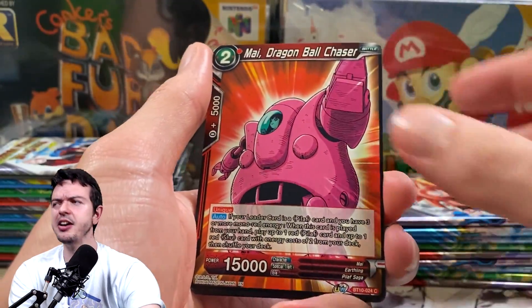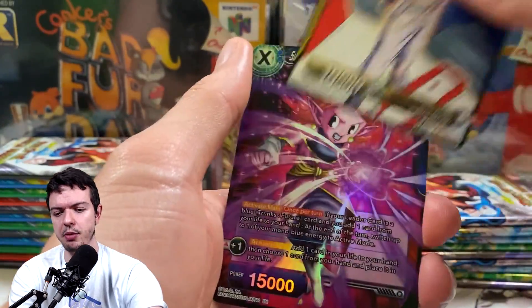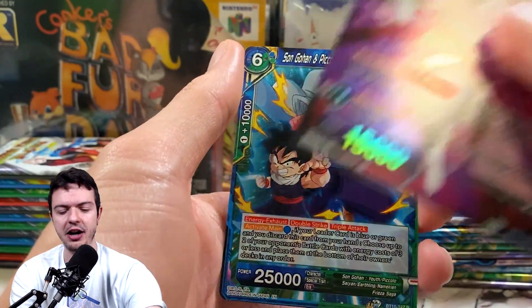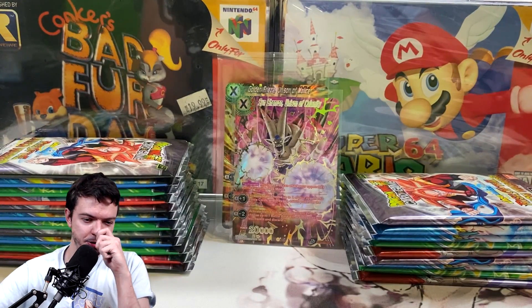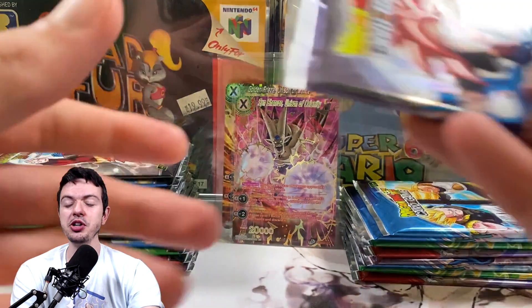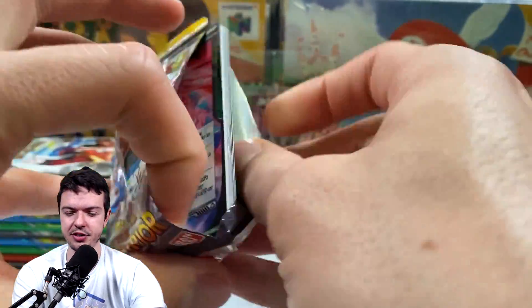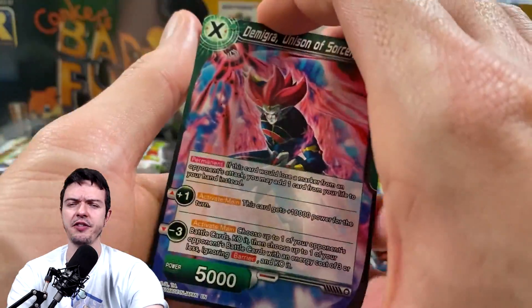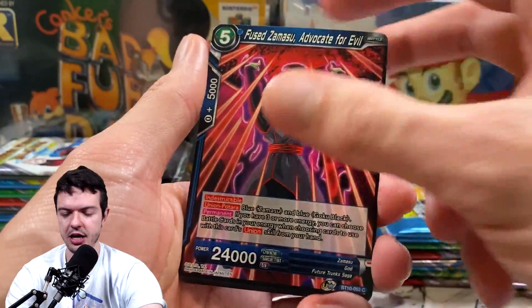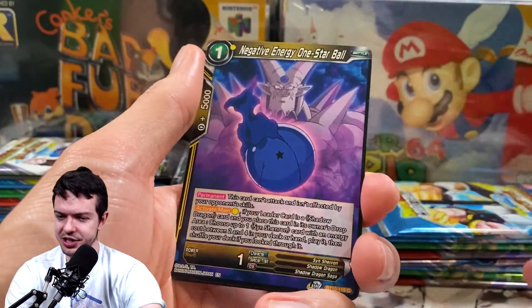If you want to see me chase the Apex of Power Goku and Vegeta secret rare, comment 'pull the secret rare' below and I'll try to find more boxes. The problem is the set is out of print now, so it's actually rare and hard to find. Let me know what you guys want to see — I don't want to spend time, effort, and money if you don't care about it.